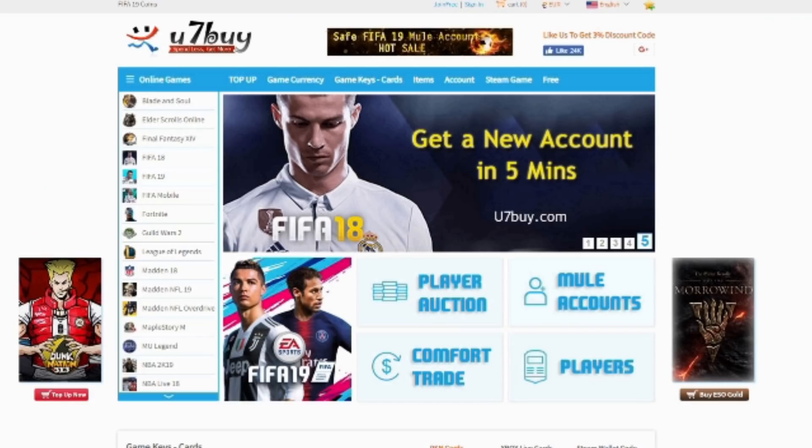All you got to do is check out u7buy.com. Use the discount code EMPDAMBLE in the description to get 5% off all your purchases. And if you have any issues with purchasing, or you're not able to get in contact with the live chat from the website because they're busy with orders, you can DM me. My DMs are open.